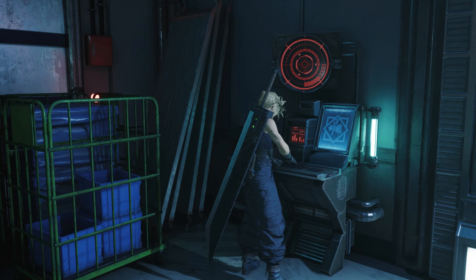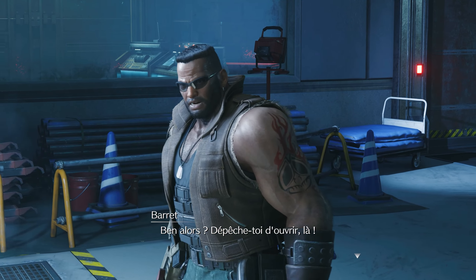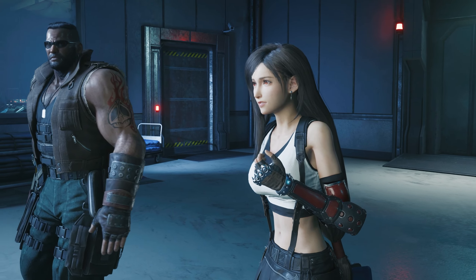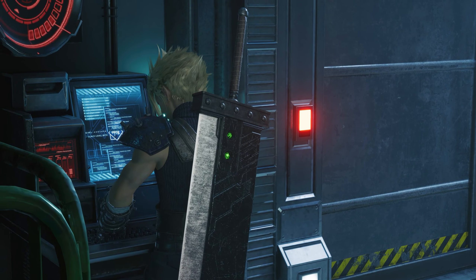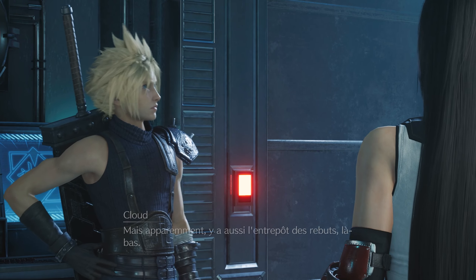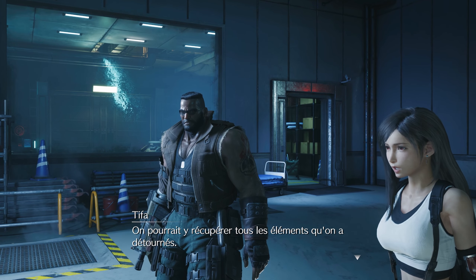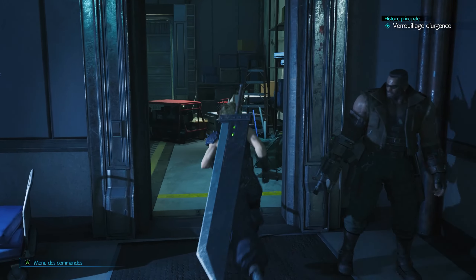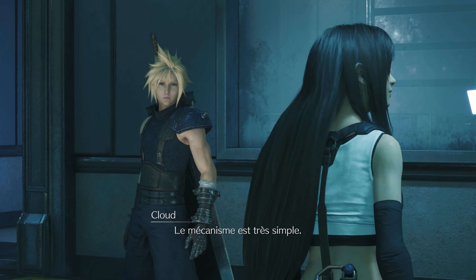Il y a un verrouillage d'urgence. Ça veut dire qu'on est enfermé ici ? On peut ouvrir depuis la salle d'à côté. Encore faudrait-il pouvoir ouvrir la salle d'à côté. Ils font vraiment tout pour nous emmerder. Il y a aussi l'entrepôt des rebuts là-bas. On pourrait récupérer tous les éléments qu'on a détournés ? La salle au trésor ! Génial ! Allons-y tout de suite.